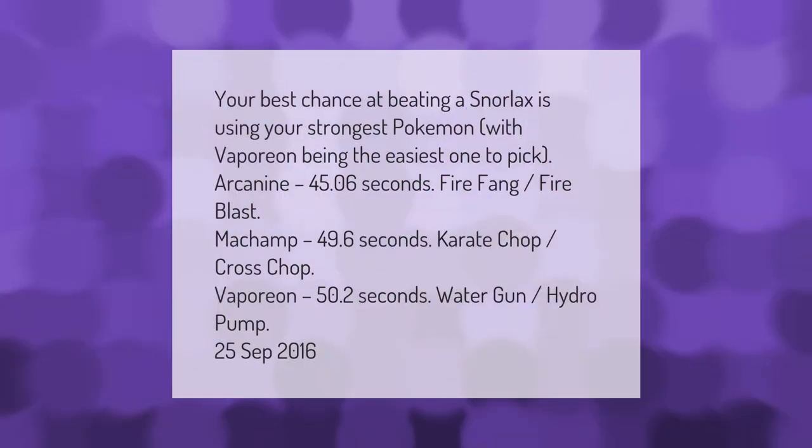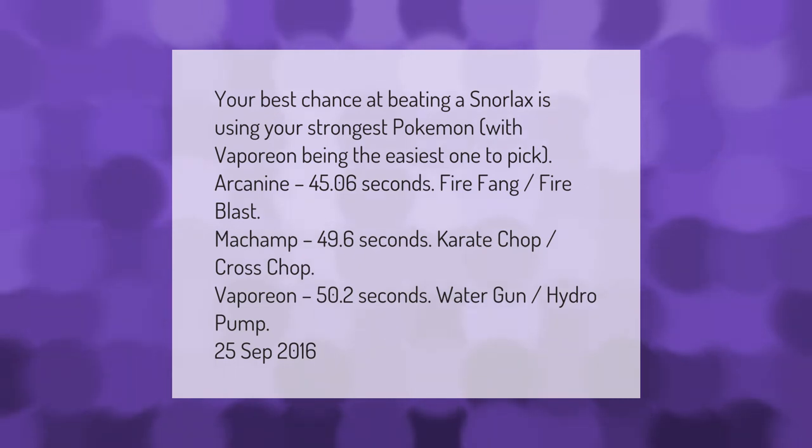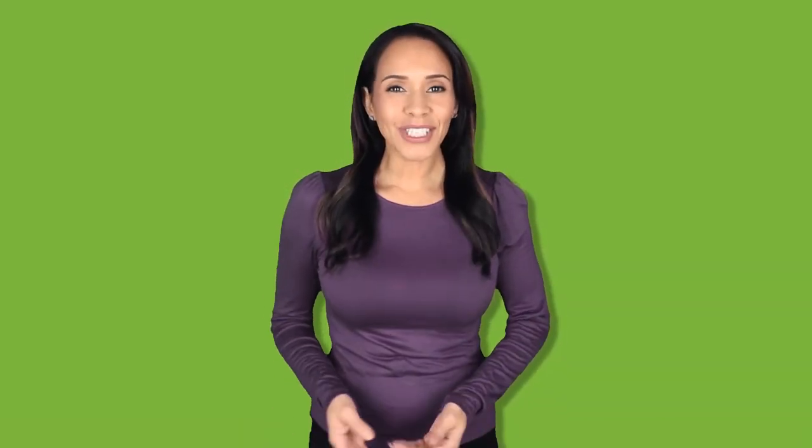Your best chance at beating a Snorlax is using your strongest Pokémon, with Vaporeon being the easiest one to pick. Arcanine: 45.06 seconds, Fire Fang and Fire Blast. Machamp: 49.6 seconds, Karate Chop and Cross Chop. Vaporeon: 50.2 seconds, Water Gun and Hydro Pump. From September 25th, 2016.